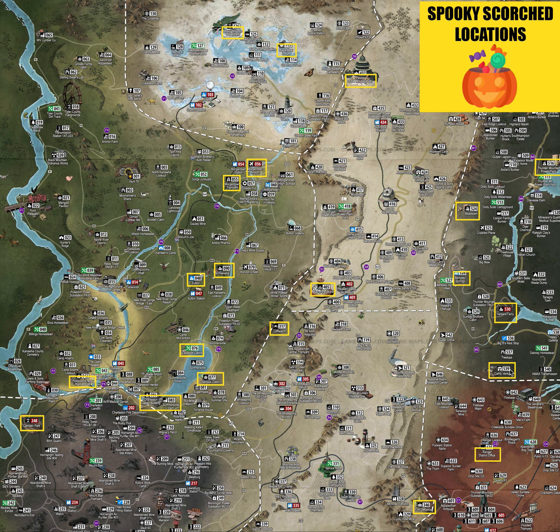Camp Venture has a bunch of Scorch. The Range District Office also has a bunch of Scorch. Fort Defiance again — not inside, stay outside. Do the Line in the Sand if you see it, and on the outside you'll see a bunch of Scorch there as well.